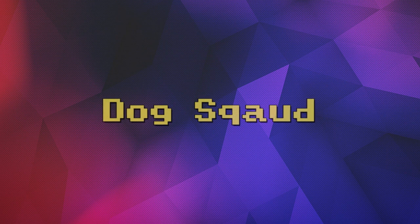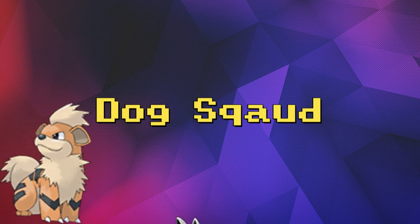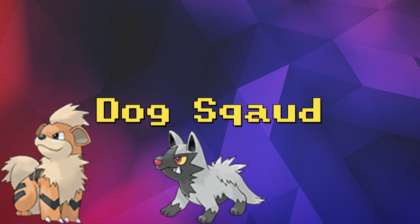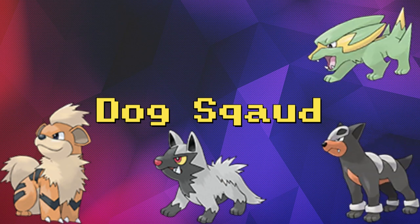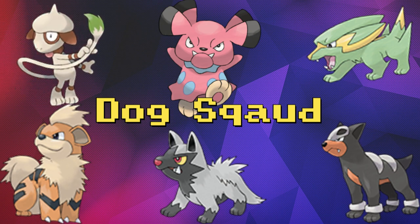The members of our dog squad for this playthrough are going to be Growlithe as the starter, Poochyena, Houndour, Electrike, Snubbull, and Smeargle. In the comments down below, vote who you think will be the MVP, the surprise package, and the throwaway Pokemon.